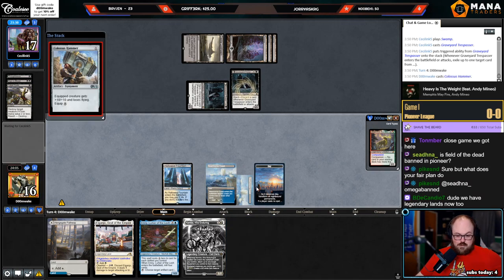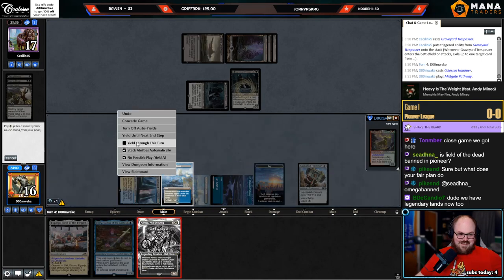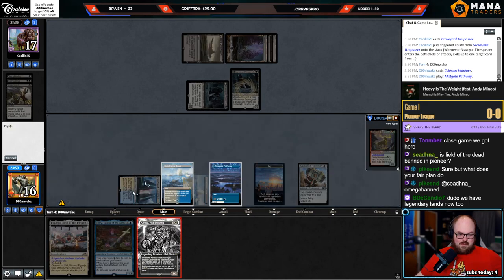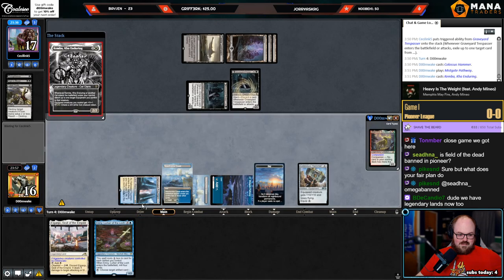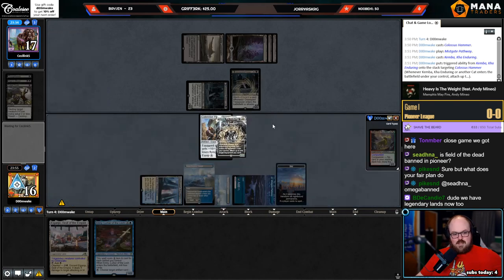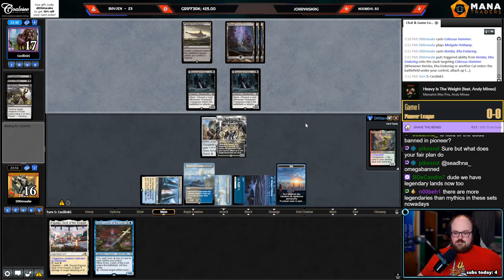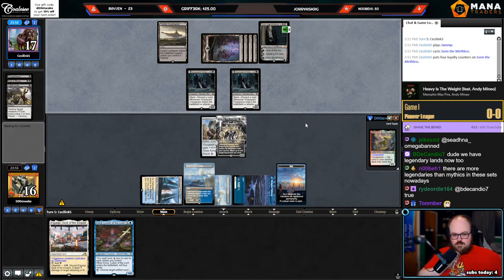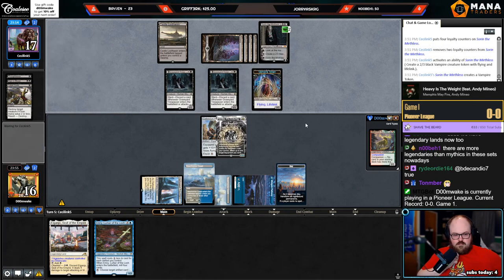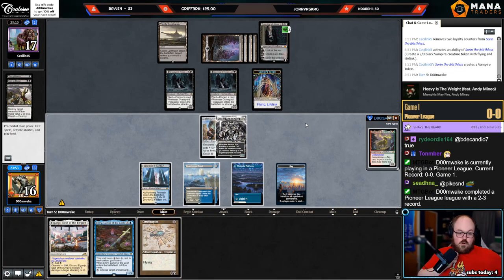I've got a plan — it's not a very good plan, but it's a plan. You know, it's better than not having a plan. All right, make a 12/12, your turn — I showed you my 12/12, please respond. Surely they don't have another Fatal Push? Okay, I can beat a Sorin — give me a Shadowspear, then I can win this game. How about an Ornithopter? It's basically a Shadowspear.